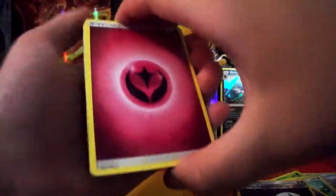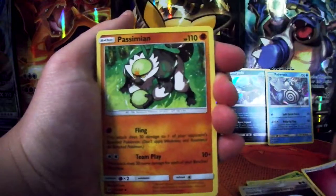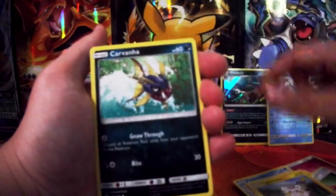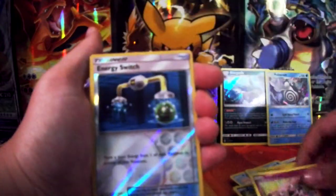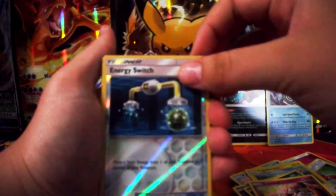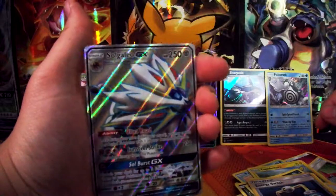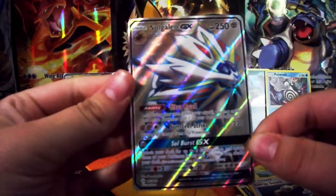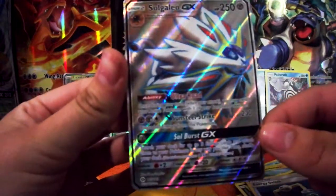The last third pack. Energy, Rotem Deck, Tapiki, sand dial, snub, switch, energy switch, reverse foil, and... Yes! Yes! Oh my God — Sogalio GX Full Art! What? No way! Oh my God, that is awesome!